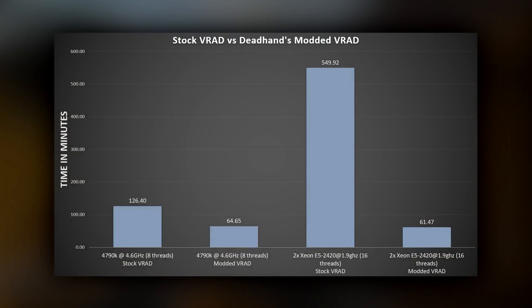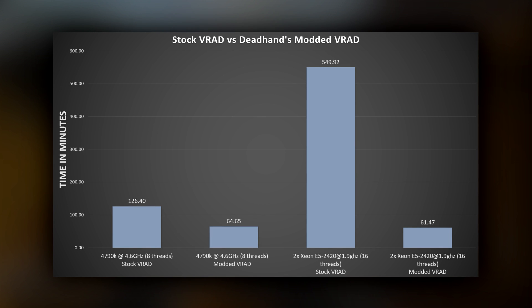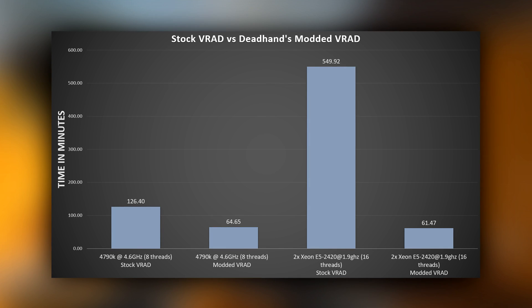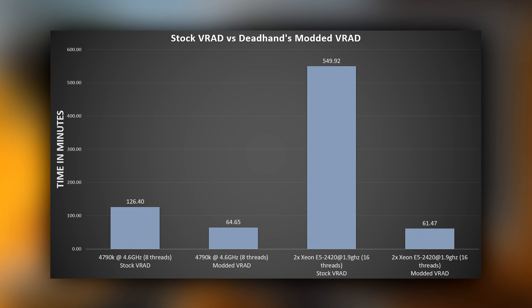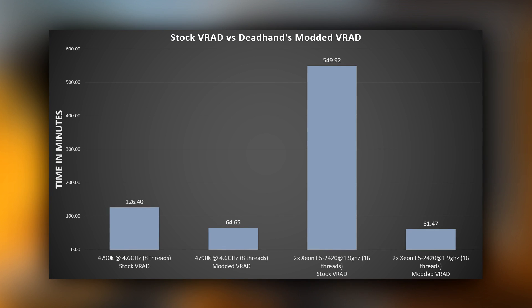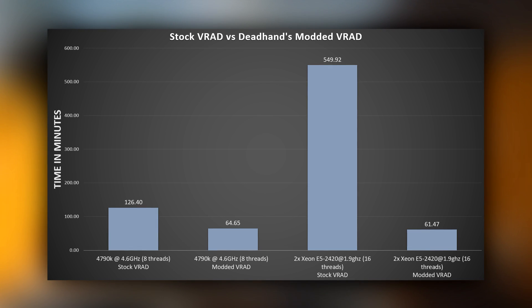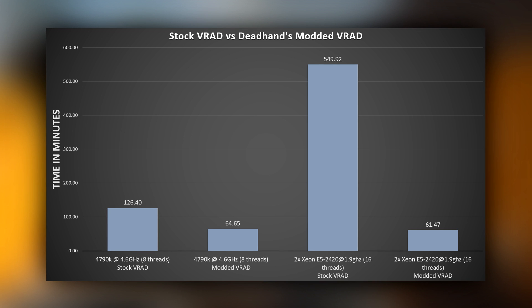The results are just amazing. On my 4790K with the current version of Titan, it takes 126 minutes to compile for VRAD — that's just over two hours. With the modded VRAD, it takes 64 minutes. That's wild — that's half the time. I didn't even change hardware, but I'm getting twice the performance. Looking at my server, which is using the two CPUs, it took 549 minutes for VRAD — that's about nine hours. With the modded VRAD, it's now faster, just barely, than my 4790K. If the thread limit of 16 wasn't in place, it would be even faster.